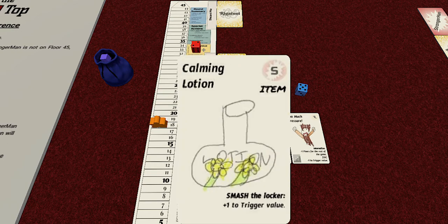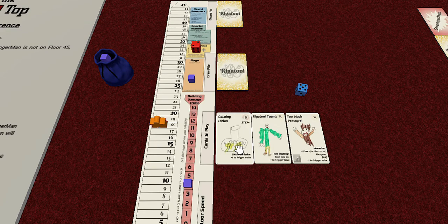Turn nine - calming lotion! If we smash, we gain one for our trigger value. That's definitely something we want. So we smash - take another rage, building damage goes up, but now our trigger value is set to three. Still not great, but better than it was. Two more floors this turn.